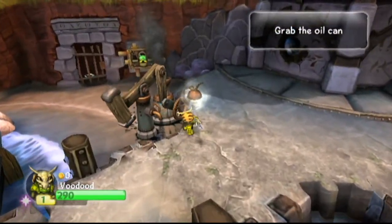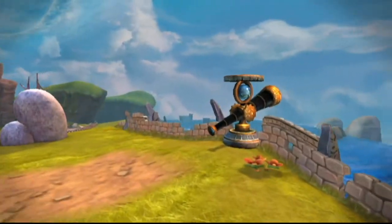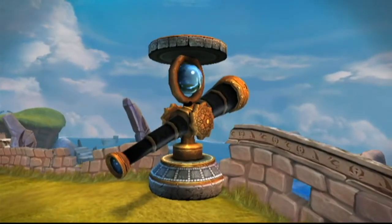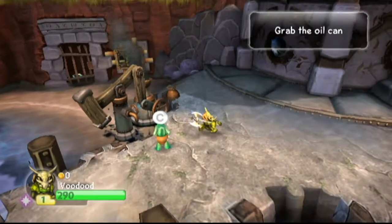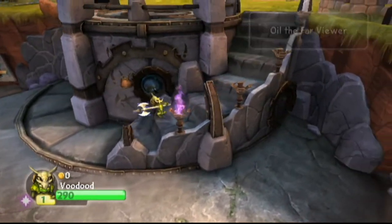Hey everyone, and welcome back to more Skylanders Spyro's Adventure. In the last episode, we did Chapter 5 and did one of the worst fire gates in history. Well, not sure about the history part, but it was very, very frustrating to play on the fire gate.